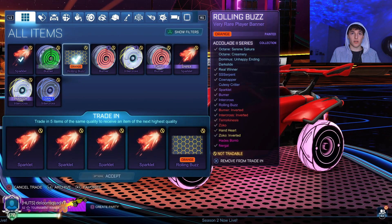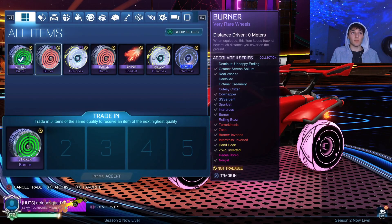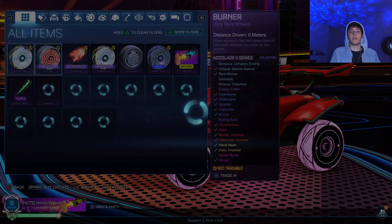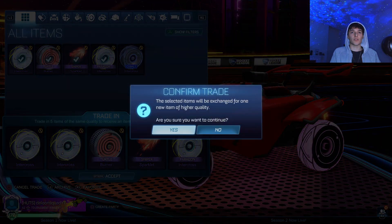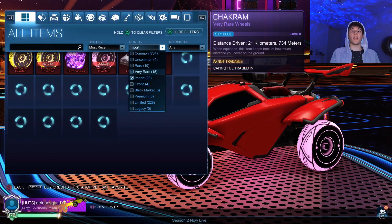We can do some very rare to import trade-ups. Intercross inverted, not painted. Black intercross inverted is so clean. Strike a forest green burner — you're going to have to go. Another intercross inverted. My days, it's not looking good. All right, another trade-up. I'm going to leave those cobalt wheels. We've got final trade-up here. What is my luck?